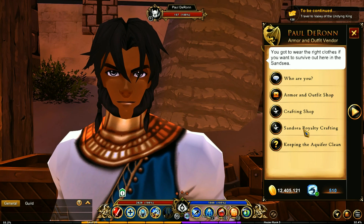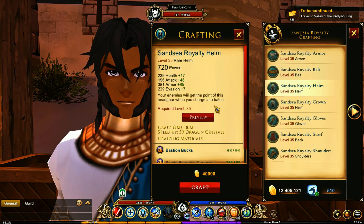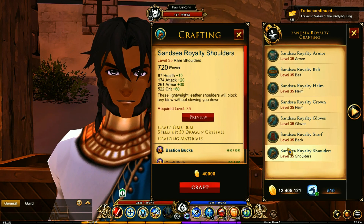For the rest of the set, you're going to be going with the sand sea royalty crafting. You've got the armor set right here: the belt, the helm, the gloves, the scarf, and the shoulders.